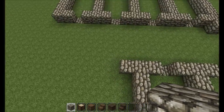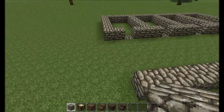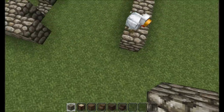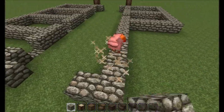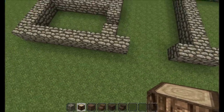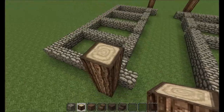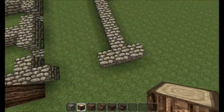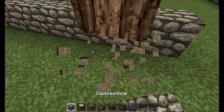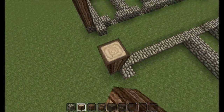Let's go ahead and take this down — we might change our minds here — and bring this in. Then we're going to replicate the entrance over here as well: four and five, bring this one up. Let's switch these out for cobblestone like we did in the front.